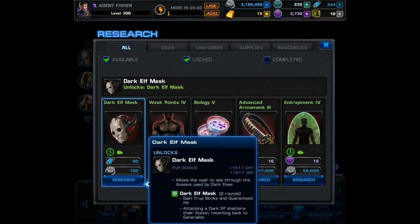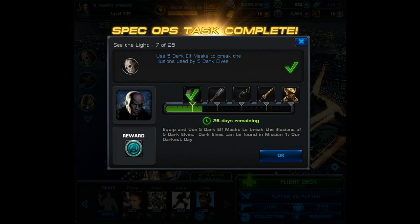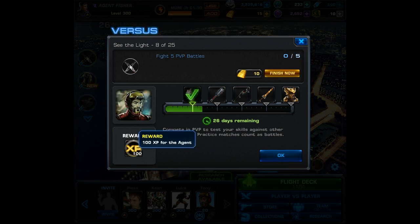Next you're going to need to use this item in combat. Task 7 says: use 5 dark elf masks to break the illusions used by 5 dark elves. You're going to have to buy 4 of these masks because you already have 1, then use them on your characters in battle and fight the dark elves.